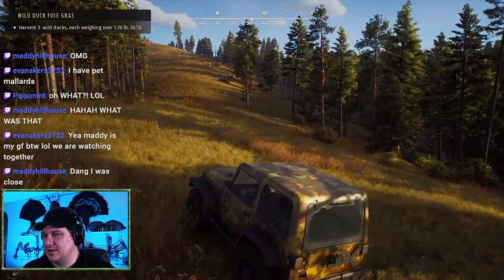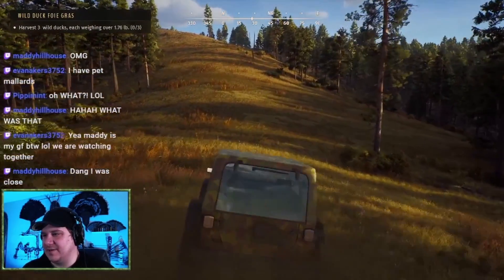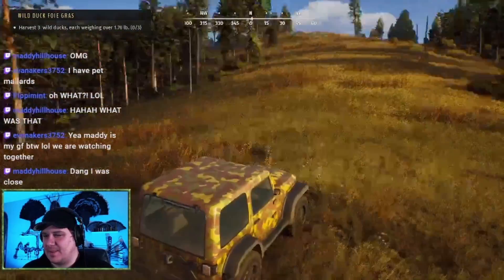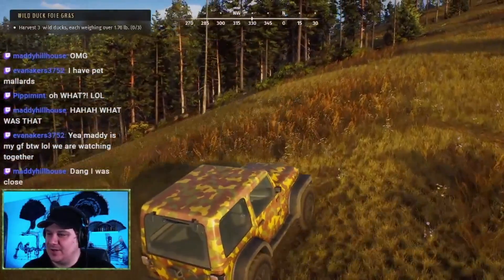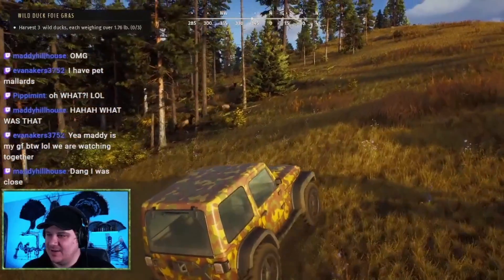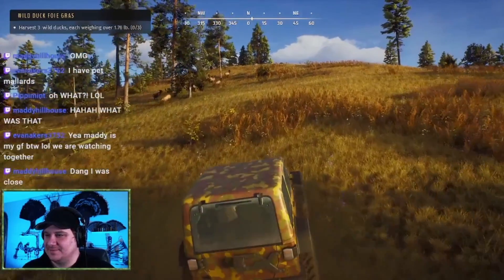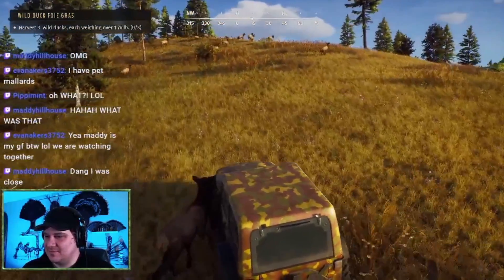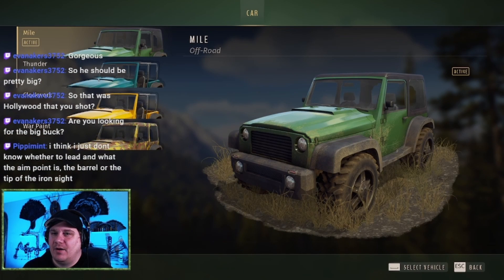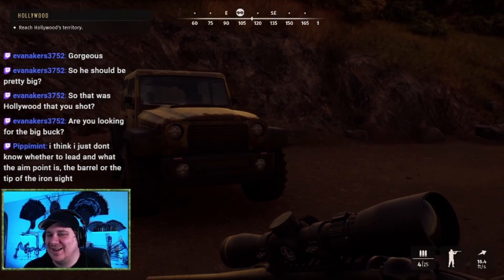Next up is the Jeep. This is a cool element and it makes the experience really personal because you get to go where you want to go, with no real limitations other than obviously steep areas. It feels like you're in a Jeep bouncing around the countryside trying to figure out where you're going to hunt. It certainly speeds up getting from point A to point B. It's also a nice touch that if you get away from your Jeep and fast travel back to your lodge, you don't have to go retrieve it — you can just spawn another one at the lodge.